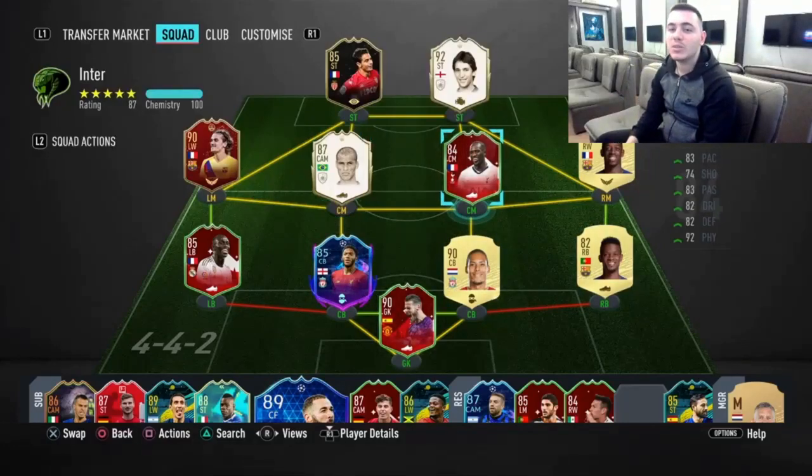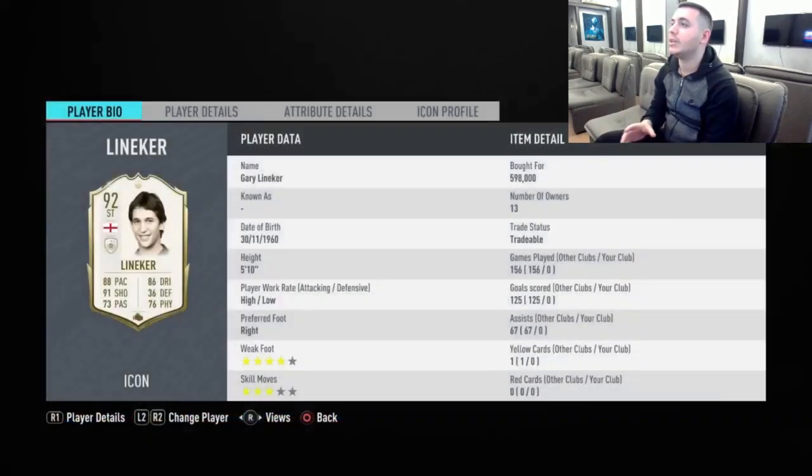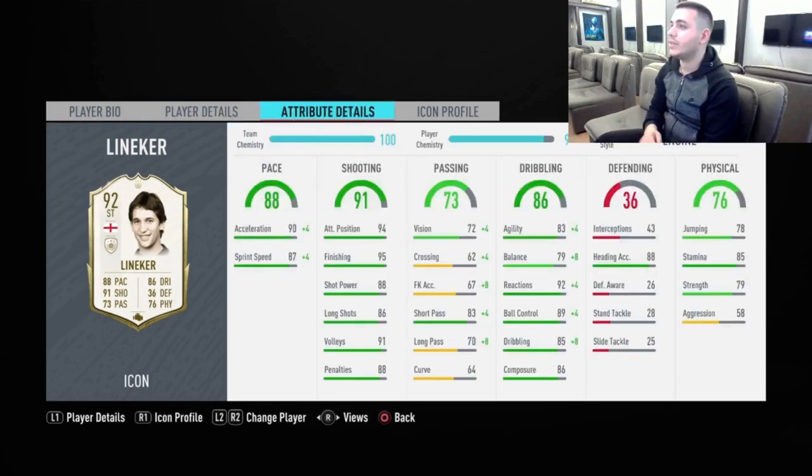Hello everyone, Nori here and welcome back to another FIFA 20 video. Today I've got Gary Lineker for you — he's in the Icon Swaps and requires 14 tokens. He's the prime version, the 92 version, with a four-star weak foot, three-star skill moves, and high/low work rates. Those work rates are fantastic for a striker, meaning he'll stay up high and not track back too much. He has 88 pace and 91 shooting — just fantastic.